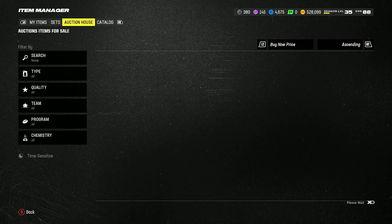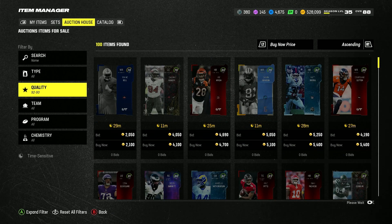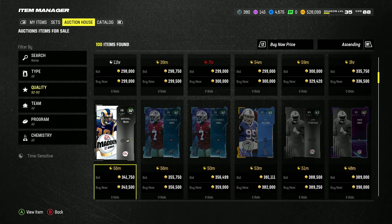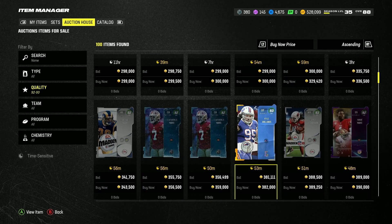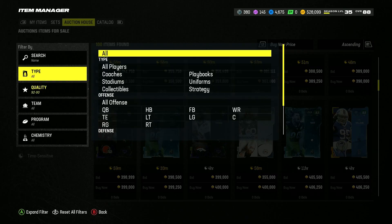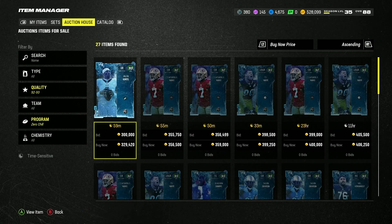I was telling you guys to buy 93s yesterday for 250k — that's how much they were going for. Now a 92 is going for 260k, and 93s are worth 380k. If you guys bought them yesterday like I told you, you'd make 150,000 coins profit. I'm seeing a 329k one right now — that's a snipe — I'm buying it just to flip it again.